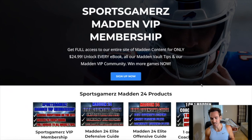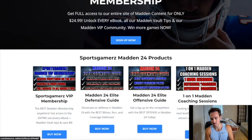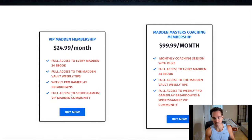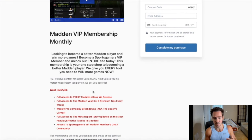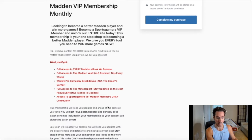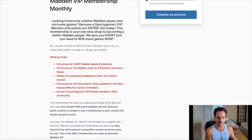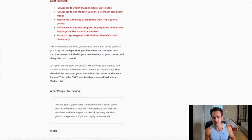Do you want to become a better Madden player and win more games? Check out my premium Madden strategy website, sportsgamers.com. I've built it to provide you with the best Madden tips, eBooks and schemes, all from the pros at the lowest price possible. I've helped thousands of Madden players improve their games. Our VIP Madden membership includes all of our Madden eBooks all year long and hundreds of weekly Madden Vault tip updates. Click the link in the description and use coupon code Duke for 10% off.